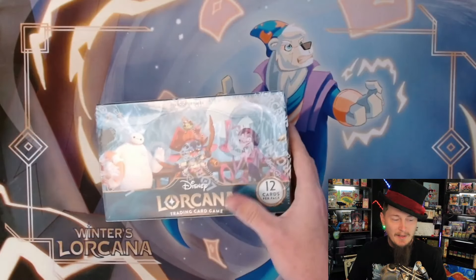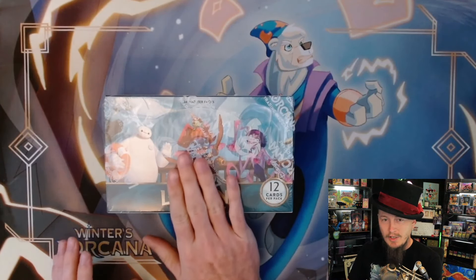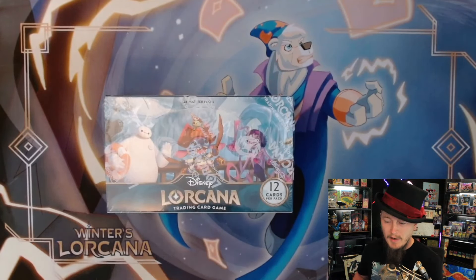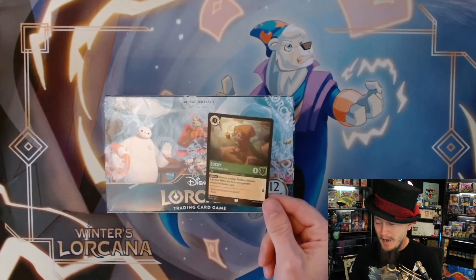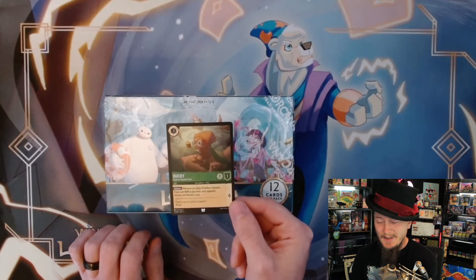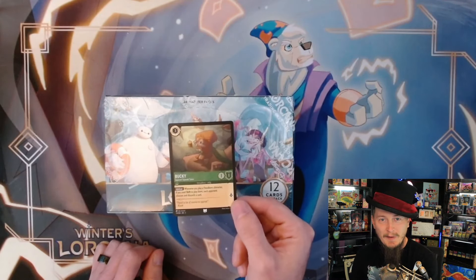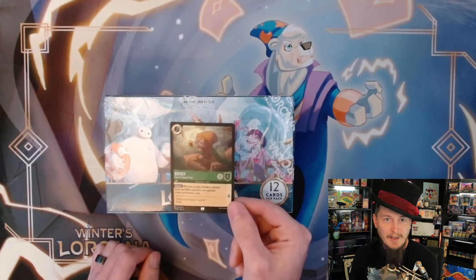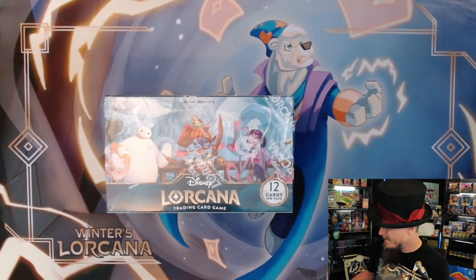If you go down to your local card shop - or Walmart, Target - when you pick up a box, you're supposed to get the updated Bucky, the errata Bucky. The box cost $150, so effectively if you want this Bucky you have to spend 150 bucks. It's like a $150 two-cent card - I like that I have it but it's pretty silly.